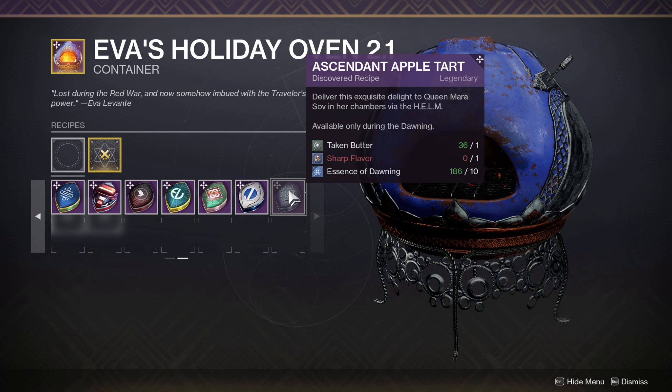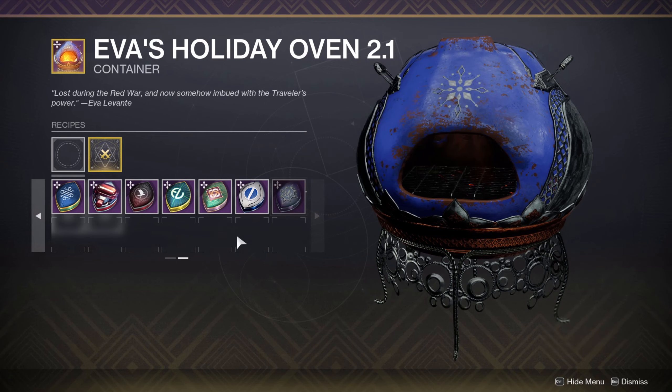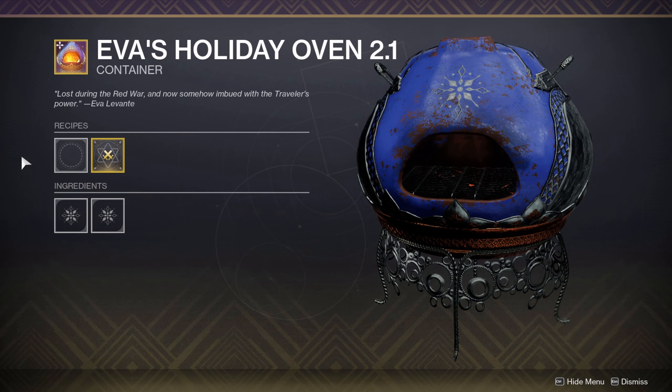We have Taken Butter and Null Taste. We have Dark Ether Cane and Impossible Heat. We have Taken Butter and Electric Flavor. We have Vex Milk and Personal Touch. We have Ether Cane and Balanced Flavors. We have Chitin Powder and Finishing Touch.